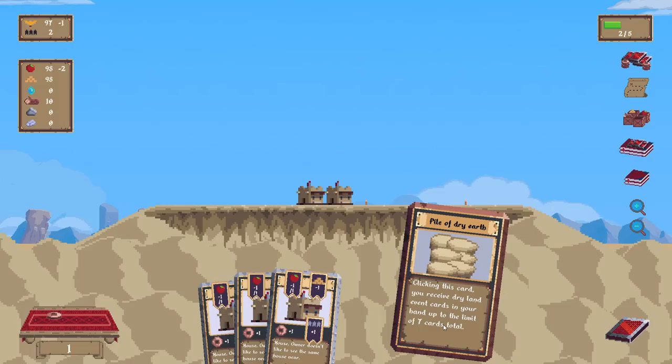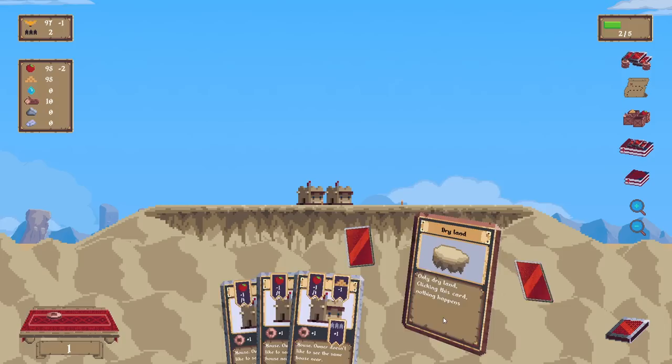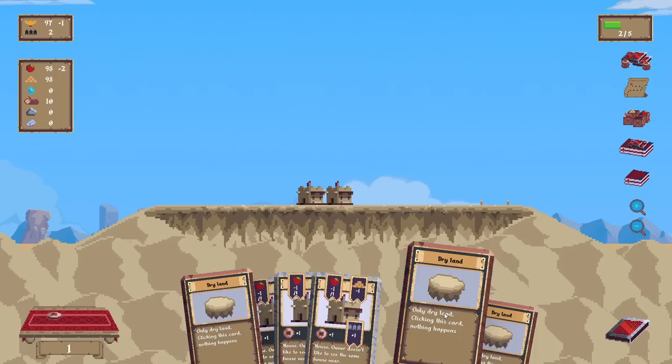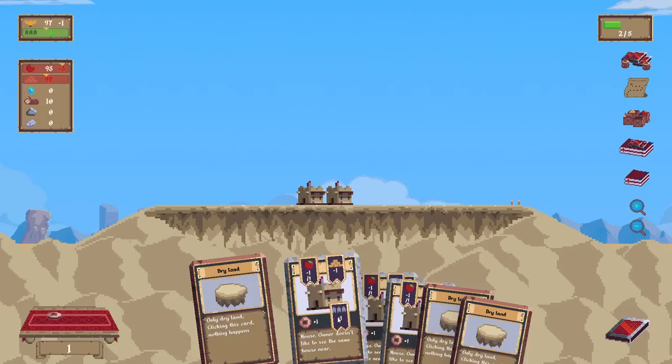Pile of dry earth: clicking on this card, you will receive dry land event cards into your hand, up to the limit of seven cards total. Only dry land — clicking on this card, nothing happens. I have no idea what that means for right now.